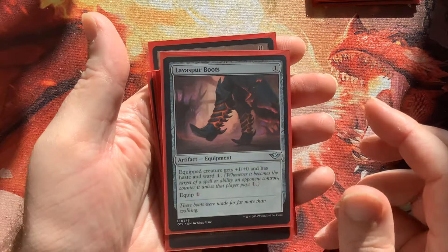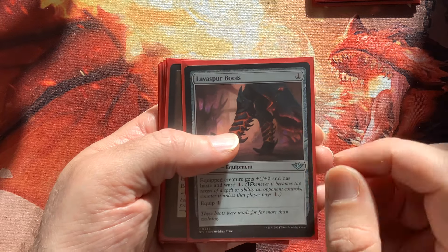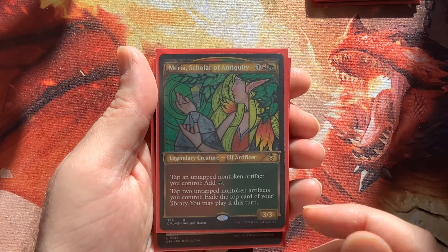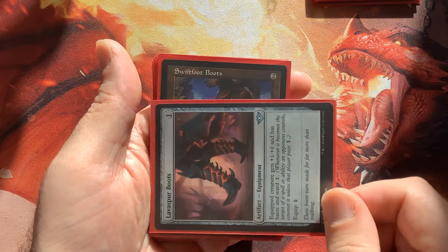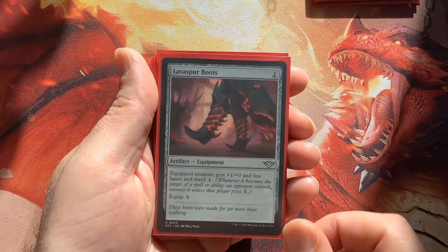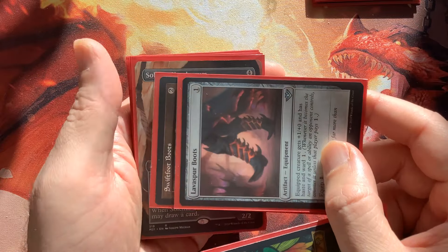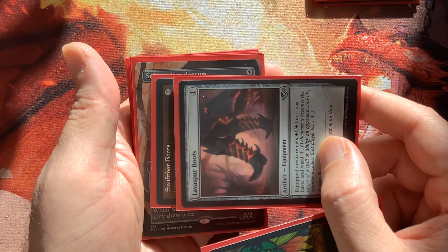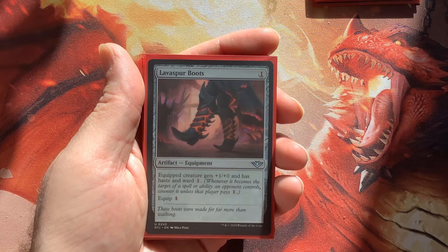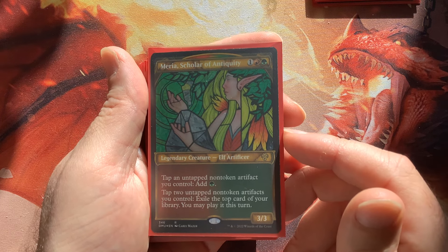I have these segmented into different types of chapters. We have Lava Spur Boots for our protection suite — it also grants haste. Keep in mind with Maria our commander: she'll be able to tap artifacts on the battlefield as if they were lands. All these non-token artifact permanents we cast — with Maria on the battlefield, we can use them like lands. She can also tap two artifacts to exile the top card of your library, then play it that turn as an impulse draw. She's a card value engine — just three mana. Turn one mana dork, turn two Maria, start doing the business.